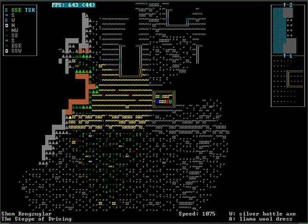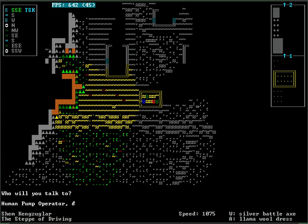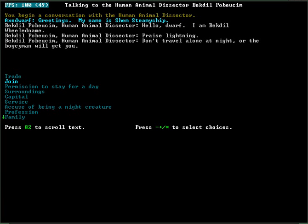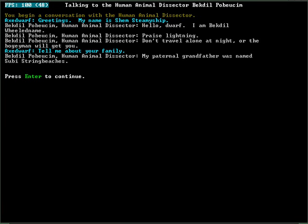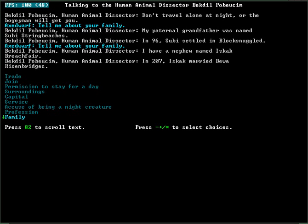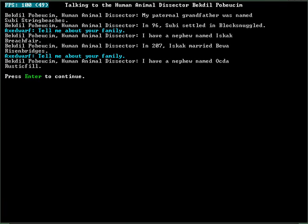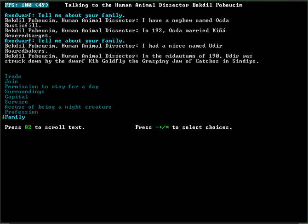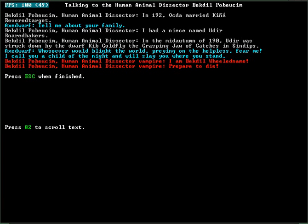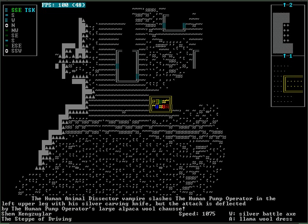Oh, is that a vampire already? Hello. Yes — praise Lightning. Do we have any family? Grandfather, settled somewhere. Nephew, got married. Nephew, also got married. Niece, was struck down by a dwarf. Are you a night creature? Yes you are. Oh, I am prepared to die. Let's see how poorly this goes.